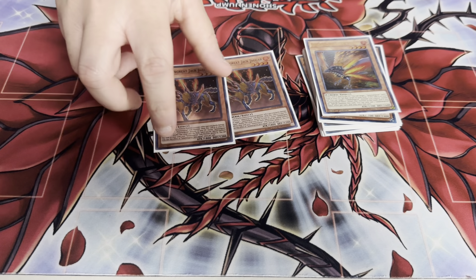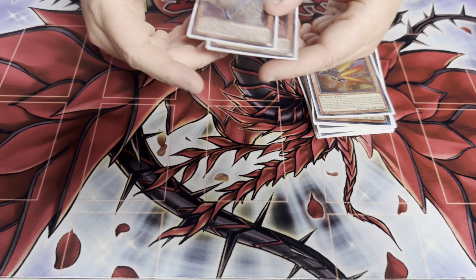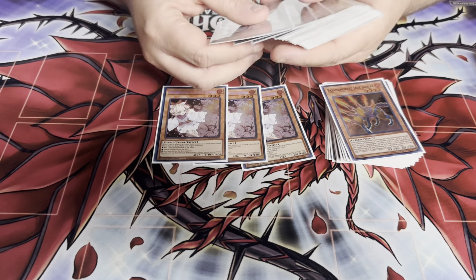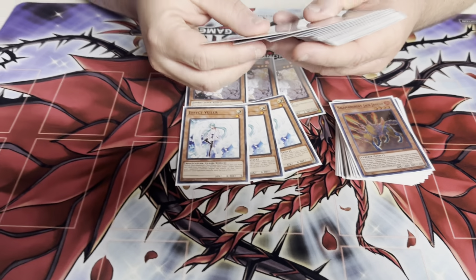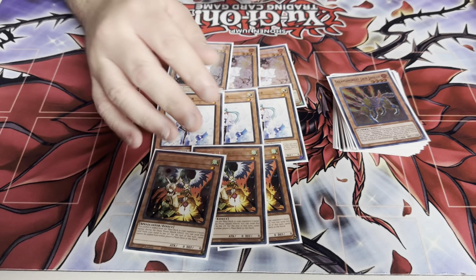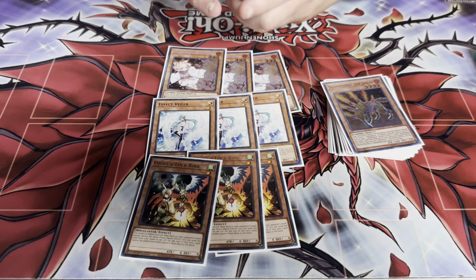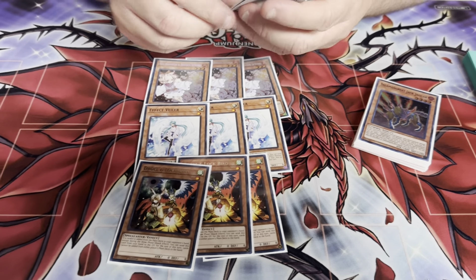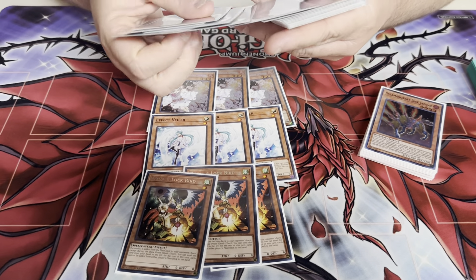I play two Jaguar because I play Pot, and yeah it's really important. Hand traps: three Ash, three Nibiru. How often do you add back Ash normally off the Wolf? It depends on the matchup. I played against Rescue-ACE and I Ashed them five times and still lost.